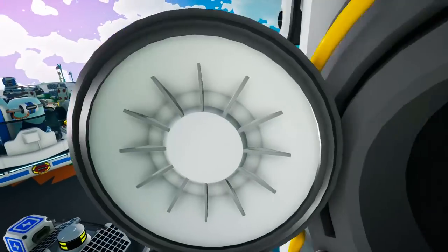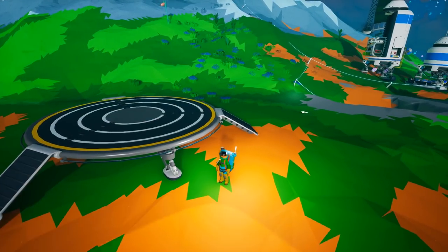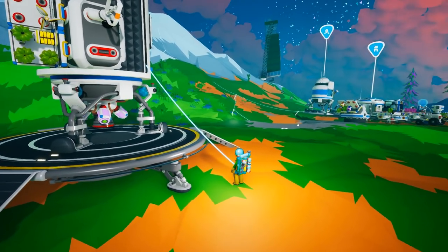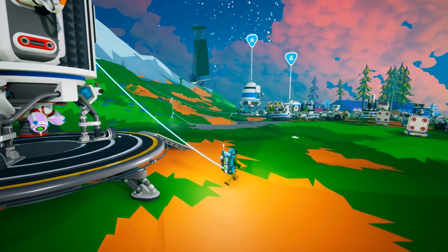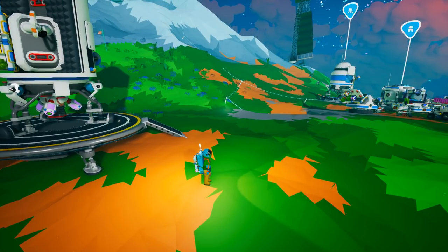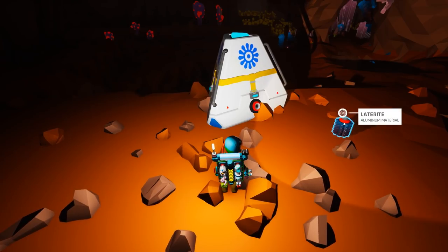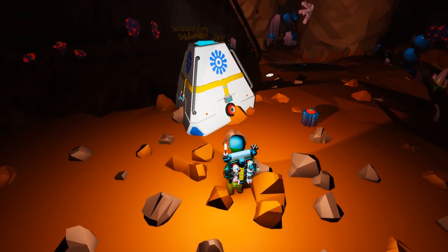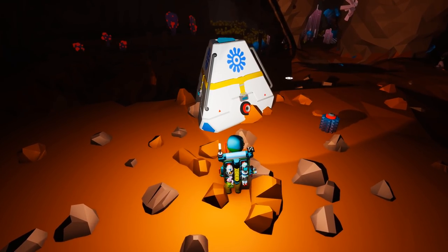Pro tip number five: extra landing pads. If you have more than one shuttle, make sure you either move your existing shuttle off the landing pad, or better yet create another landing pad so your second shuttle has a place to land. Otherwise you'll find yourself stuck in space and having to fly back to your base.